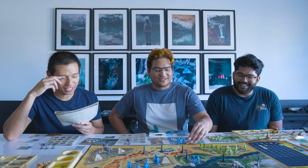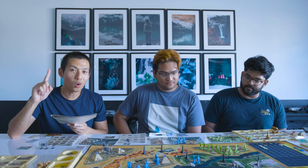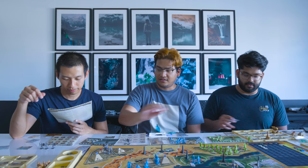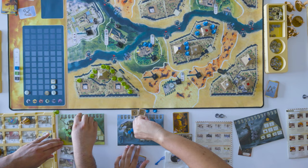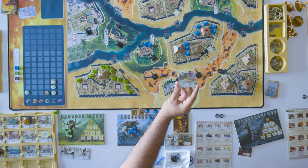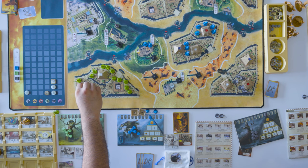Next up is adoration — everyone gains prayer points on the temples, which we all did already. Next one is divine intervention — everyone's going to draw one divine intervention card. These are temporary cards that we can use during specific phases. And now we're all going to draw one each. And then lastly, the awakening — everyone's going to take back their action tokens and gain two prayer points. I also have a card that allows me to build during the awakening phase, so I get to add a level to my pyramid. Then player order — start with blue, I'll go first.